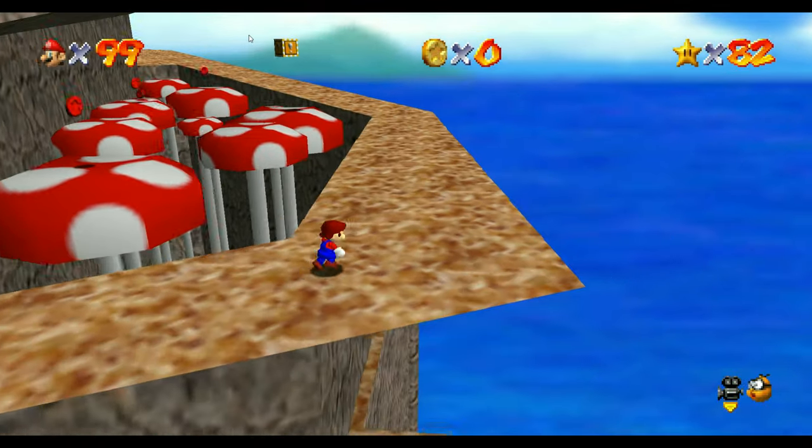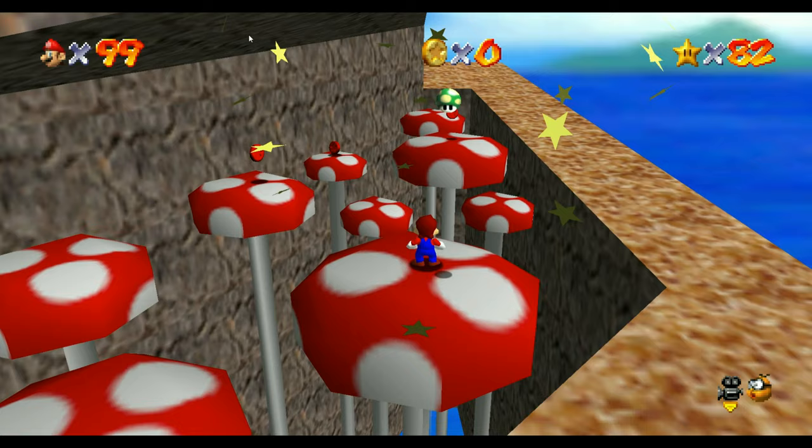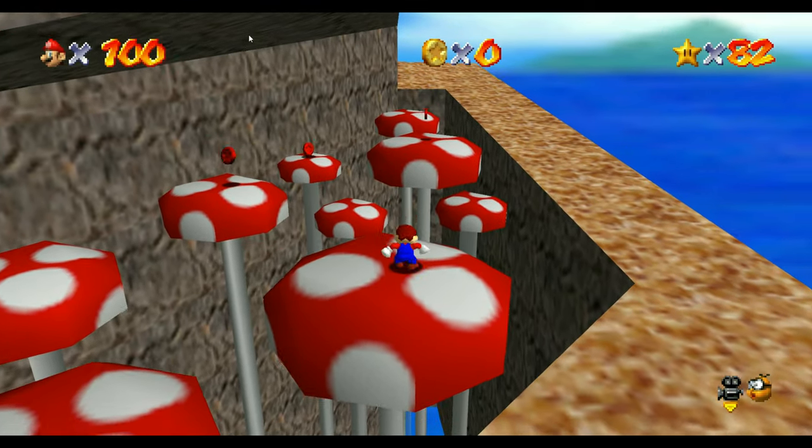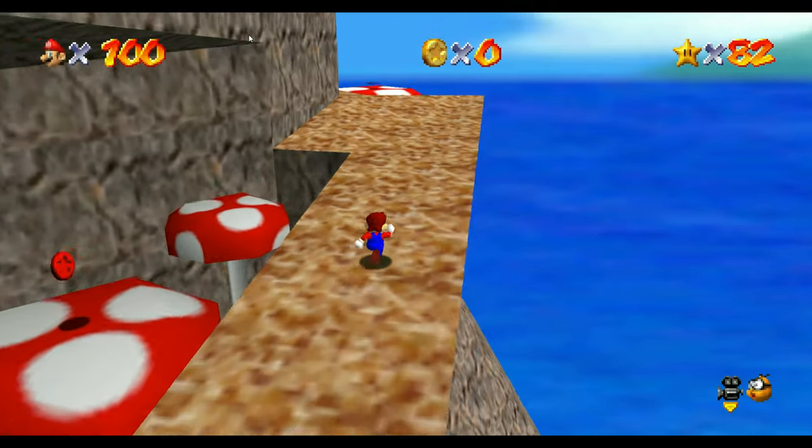I also went and checked out the bird that steals your hat in the desert level. Still nothing. He just comes at you, swoops down, hits you, and doesn't take a hat or anything.